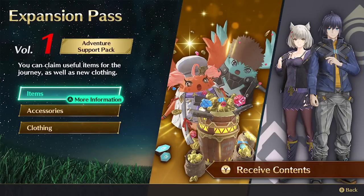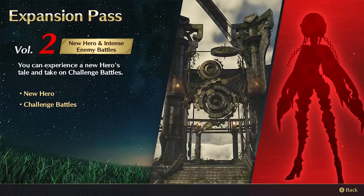This DLC expansion pass costs $29.99 and it comes in four waves. Wave 1 lands the same day the game comes out — July 29th. I'm actually really looking forward to Xenoblade Chronicles 3. That said, Wave 1 is going to include helpful items and color variations for current outfits. That's it. That's the entire Wave 1 of that DLC.